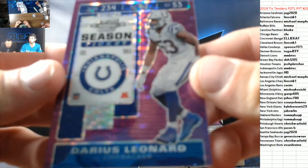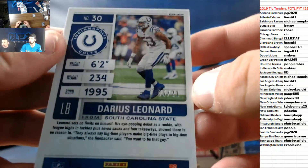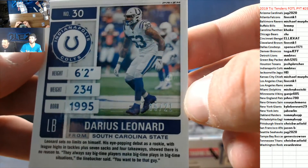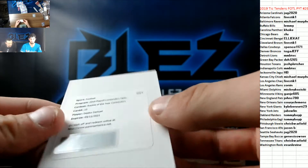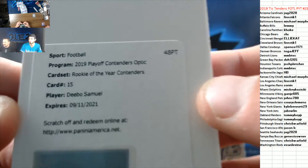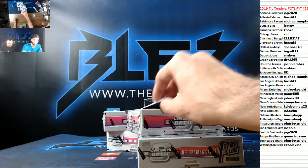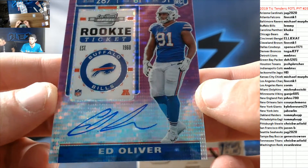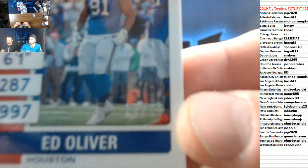Purple of Darius Leonard for the Colts, numbered to 21. Debo, rookie of the year contenders auto for San Fran, for Jason B. Nice hit, Jason B. Happy birthday. And then for the Bills, our purple Pulsar auto is Ed Oliver, for Lemmy, numbered to 21.